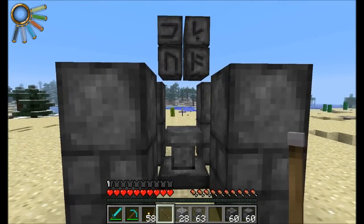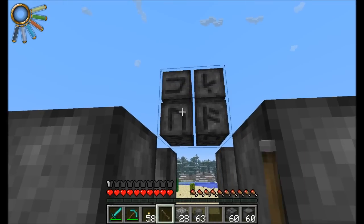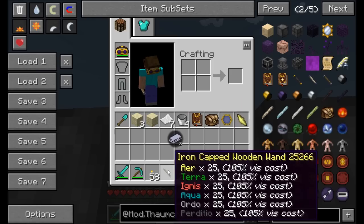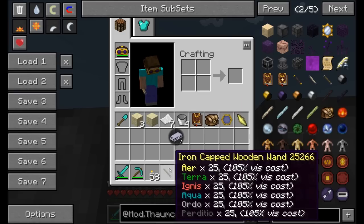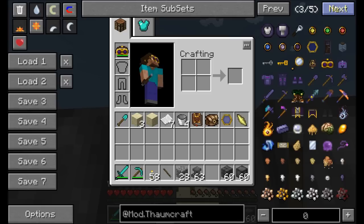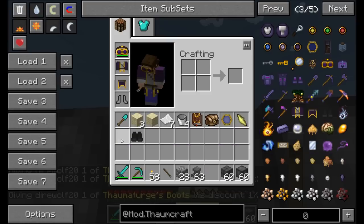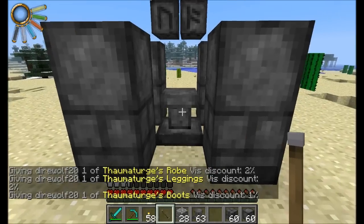Now all you have to do is right-click with your wand — you're going to need 25 vis of each aspect. My wand uses an extra cost, and the vis cost is a little bit high on that. Note that my vis cost is now 105% — that's because I get a 5% discount for wearing goggles of revealing. Well, what are my options? I could make a fancier wand, but instead I'm going to get some thaumaturgist robes, leggings, and boots. These guys should all add up and give me a decent discount. My vis cost is now 100%, and I look like a pretty nice wizard.